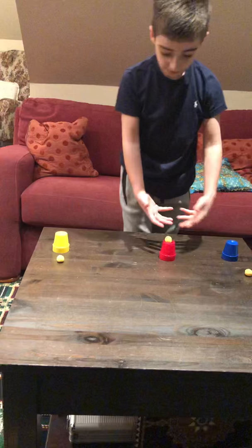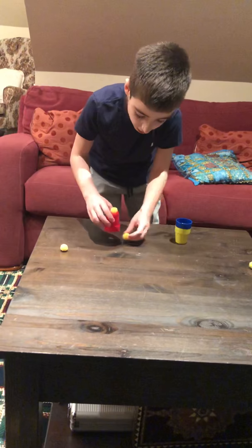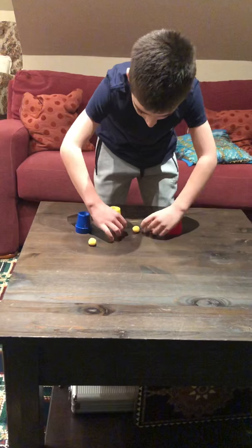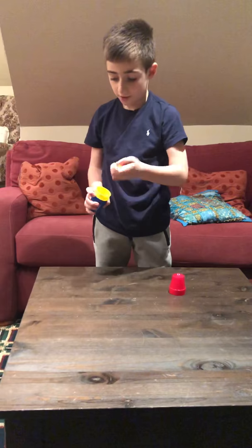That ball is going to appear underneath there, then you go 'abadabra' - but you actually already have a ball there. You just go like this - you already put a ball there. So they think you only have three balls, but then you put one there and go like this under it. You actually have three balls the whole time, so it's quite a simple trick, and it's quite good as well.